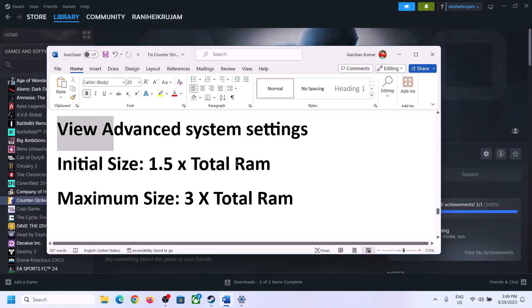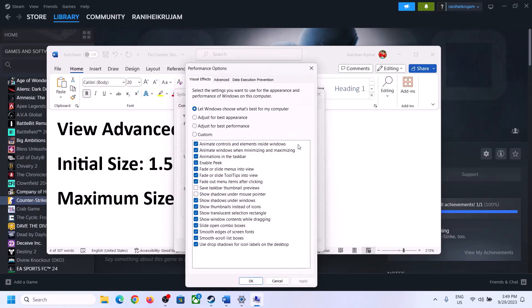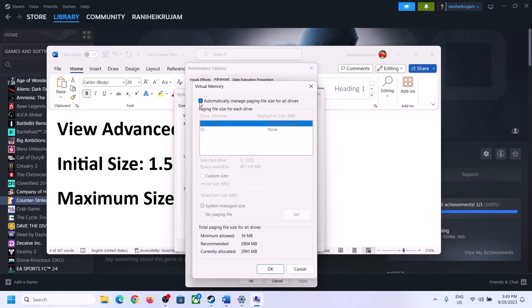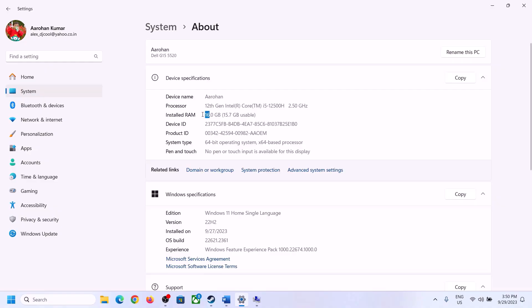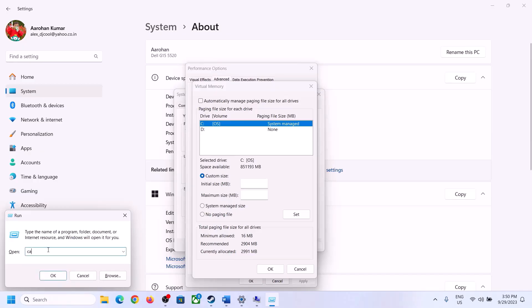The next step is to increase the virtual memory. Type View Advanced System Settings in the Windows search box, click on it, click the first Settings button, go to the Advanced tab, click Change. Uncheck the box that says Automatically Manage Paging File Size for All Drives, and select the drive where the game is installed. Check your total RAM in Windows Settings under System > About — in my case it's 16 GB.